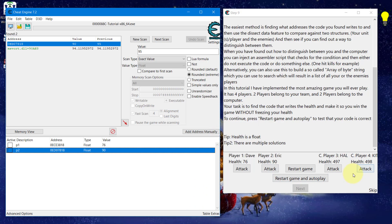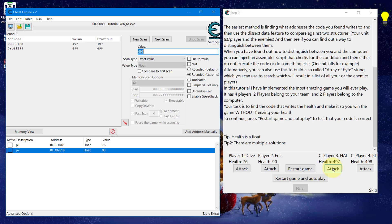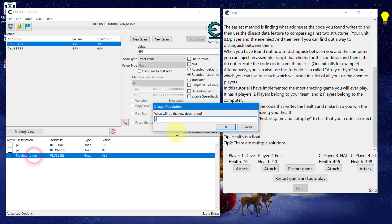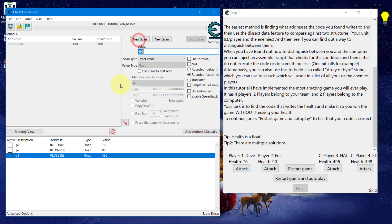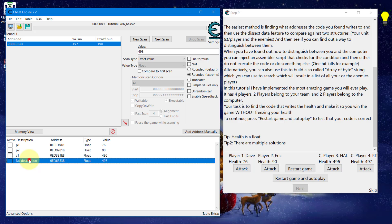Now we identify addresses for computer one and computer two. Do a new scan for 497 in memory and first scan. Attack the player and see which result lights up — the first one drops from 497 to 496, so that's computer one; call it C1. For the last one, scan for 498, confirm with a first scan. Click attack and it lights up at 497, confirming it's correct. Add it to the cheat table and call it C2.